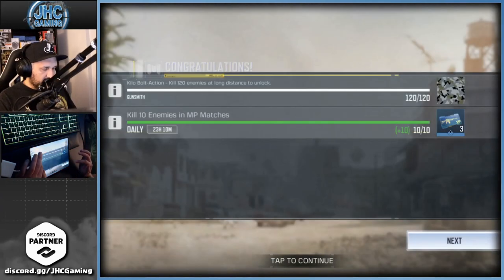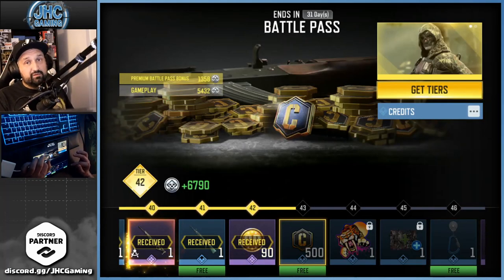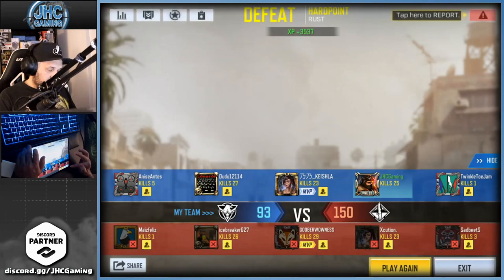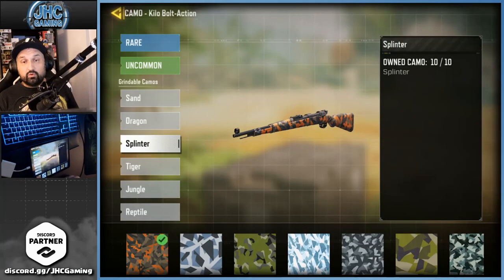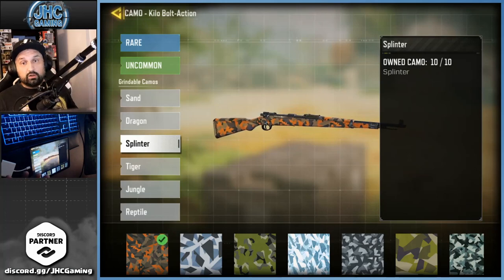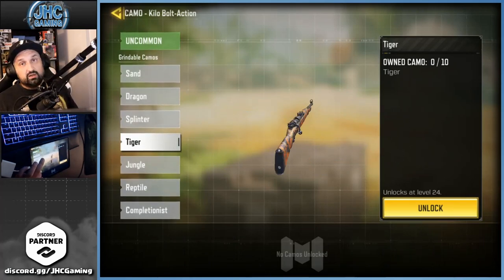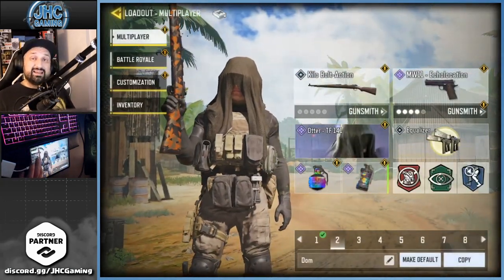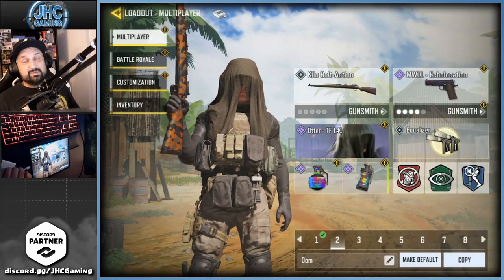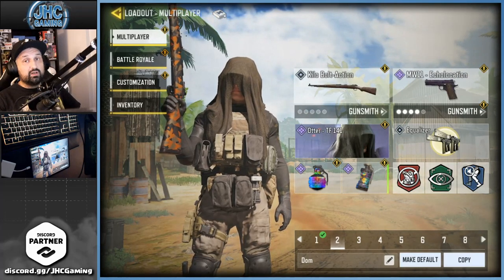The '120 enemies at long distance' challenge is finished, so I have more than 11 — I'd say I got way more than 15, probably 20, because I got 25 kills and most were long shots. So that's it for the splinter camos on the Kilobolt, and I'm pretty sure it's the same for all snipers — let me know in the comments. Now we're going to have to level up a bit and start working on kills with five attachments and headshots. Keep grinding those gold camos — hope this video was helpful, smash like, subscribe for daily Call of Duty Mobile videos, see you in the next one!